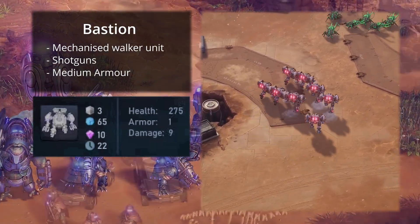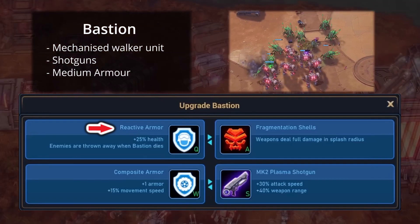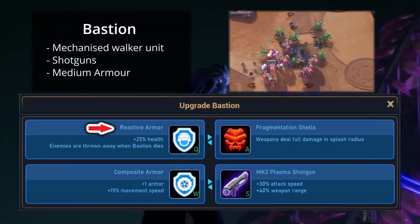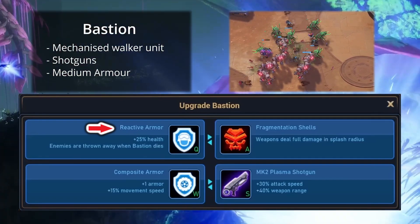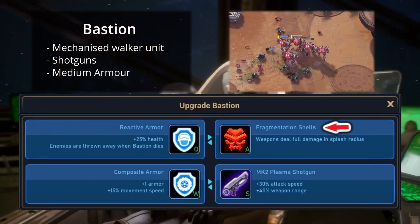The Bastion has four upgrades that it can be equipped with. Reacting Armor gives the Bastion mechanized walker unit an additional 25% health, causing enemies to be repelled when the Bastion is destroyed. Fragmentation Shells enables weapons to deal full damage in its splash radius.